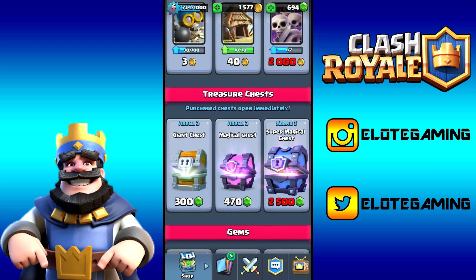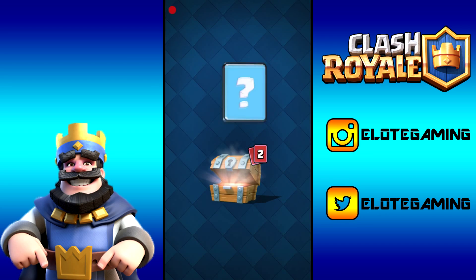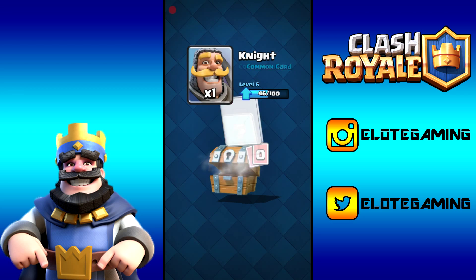A magical chest only gives us 51 cards while the giant chest gives us 136, and we can get way more gold from it. So we get two giant chests for 300 gems each, which will basically drop us down to 94 gems, and that's fine.